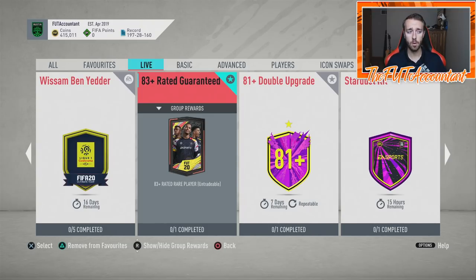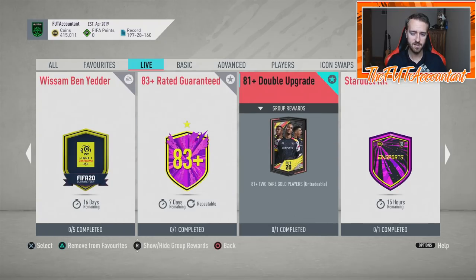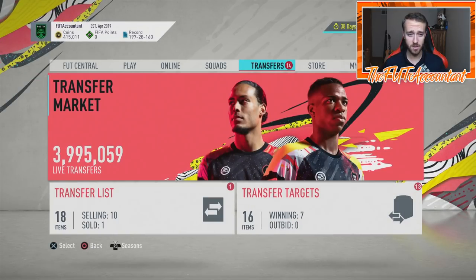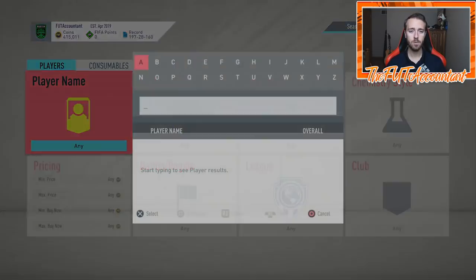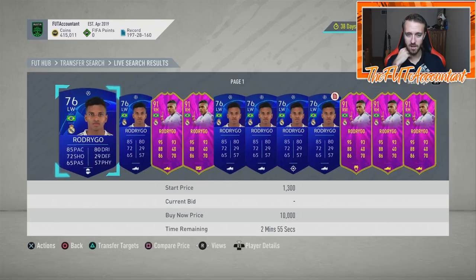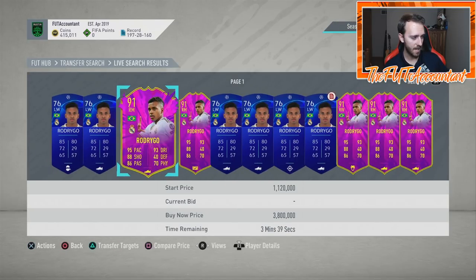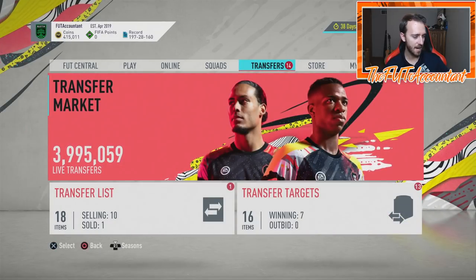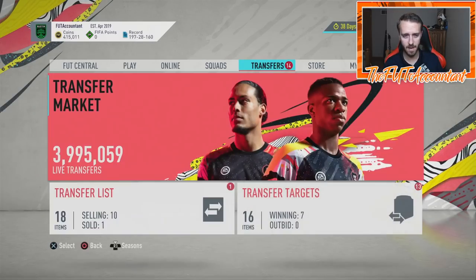If you have 82-rated players, chuck them into the 83-plus SBC for a guaranteed 83-plus — hopefully get a walkout from that pack. I'm going to be grinding some of these 81-plus packs on streams this week, trying to get a Future Stars card. Last year I packed Vinicius Junior, and I'd love to pack Rodrigo — he's kind of the Vinicius of this year. Any future star would really fit my squad well.